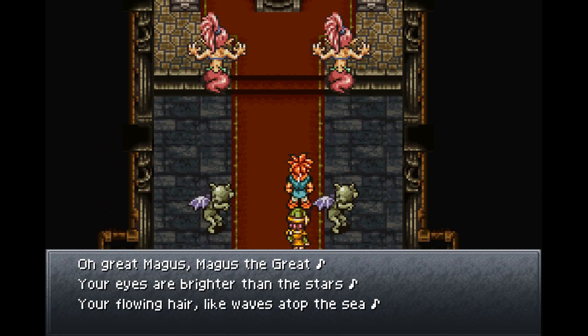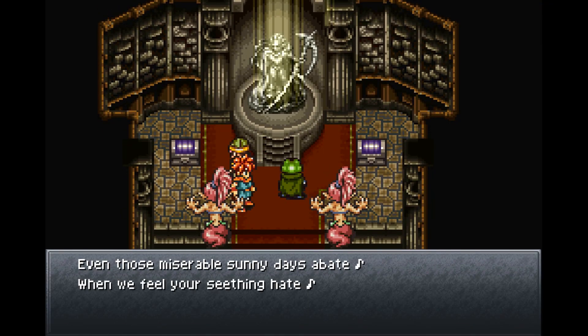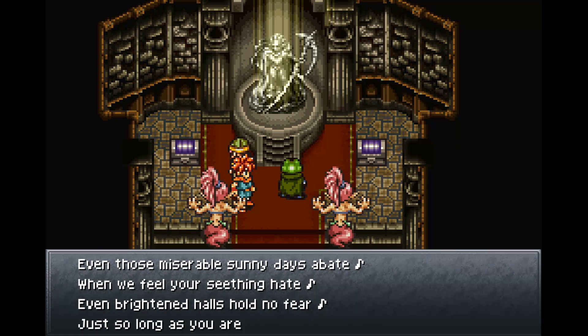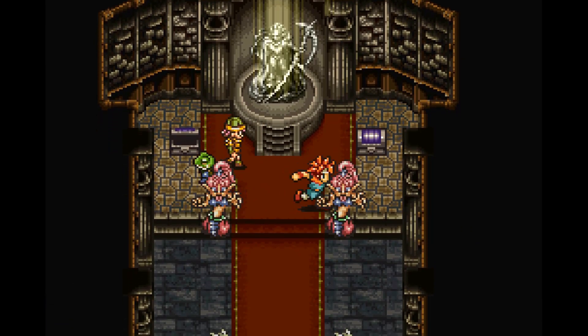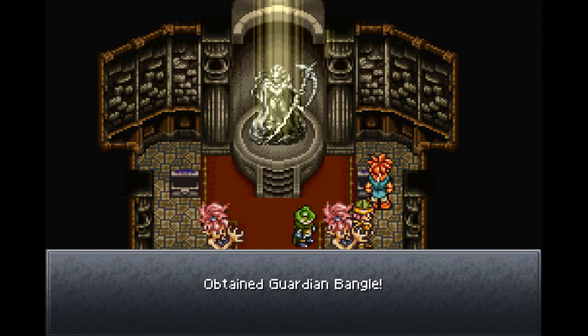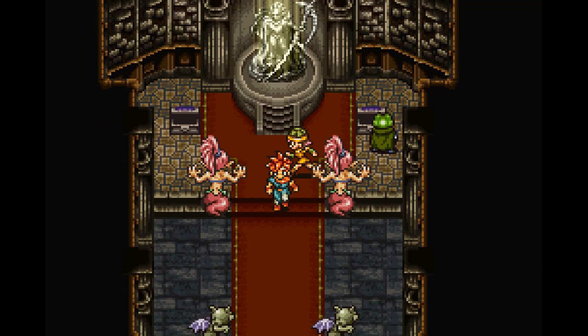There's another door with a statue of Magus the fiend lord, complete with a worshipful poem: 'Your eyes are brighter than the stars, your flowing hair like waves atop the sea, even those miserable sunny days abate when you feel your seething hate.' We got a speed belt and a guardian bangle from this room.